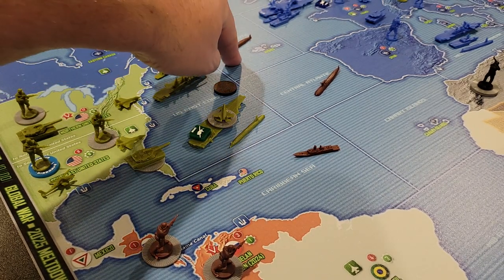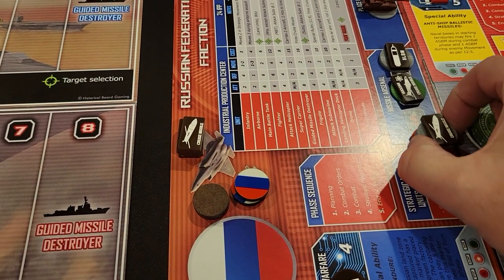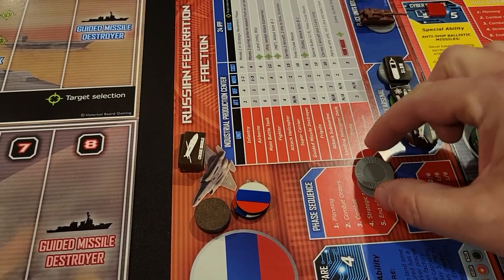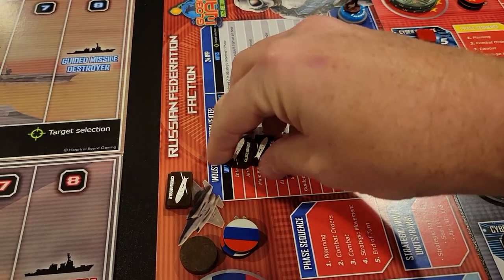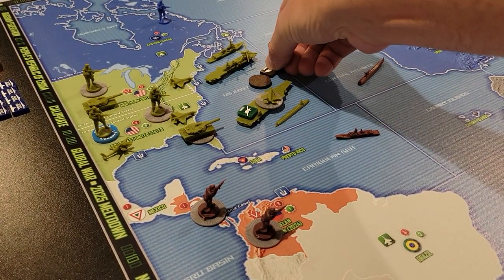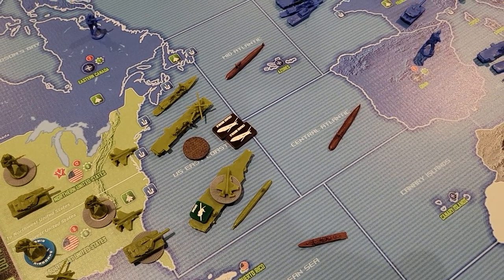These two guys can fire cruise missiles and I really want to take out the super carrier or the LHD. I'm going to come over to the Russian dashboard — I start with 15 cruise missiles. I'm going to use two of them; those chips are gone forever. These two cruise missile markers represent the spent cruise missiles, and those get fired into this C zone to be resolved later during combat resolution.